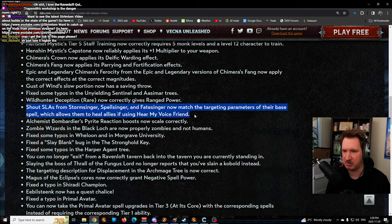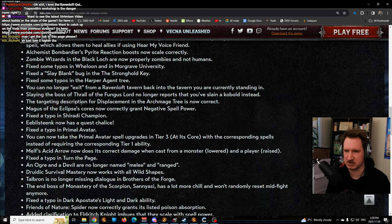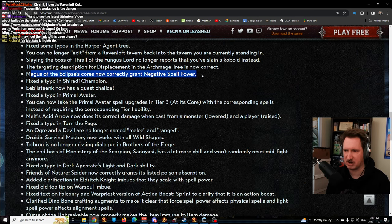Some shout SLAs had their targeting parameters changed, so you can now use them properly - there was a problem where if you targeted somebody and then tried to cast one of these spells it would break. Throw the Fungus Lord no longer reports that you have slain a Kobold, which was just a weird output. Magazine Eclipse didn't grab negative spell power - now it does.